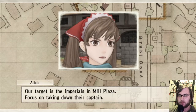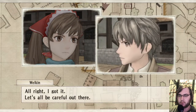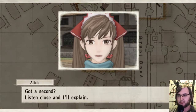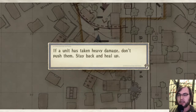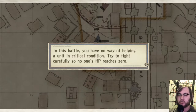Our target is the imperials in Mill Plaza — breaking the chain of command. Tutorial tip: 'A set amount of damage a unit has sustained is healed each turn. If they take heavy damage, don't push them up — stay back and heal. If enemies attack a unit's HP to zero, they become critical. In this battle you have no way of helping units in critical condition.' So I'll get a med pack item or something — fight carefully so no one reaches zero.